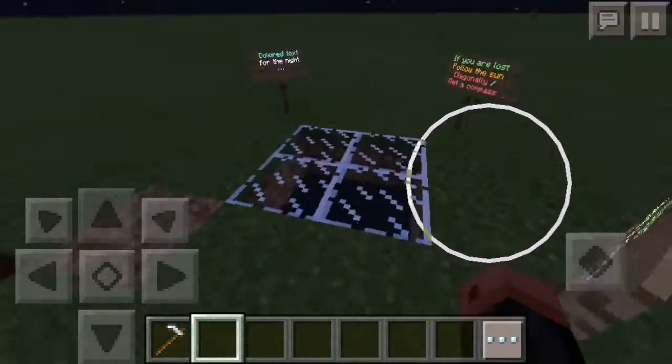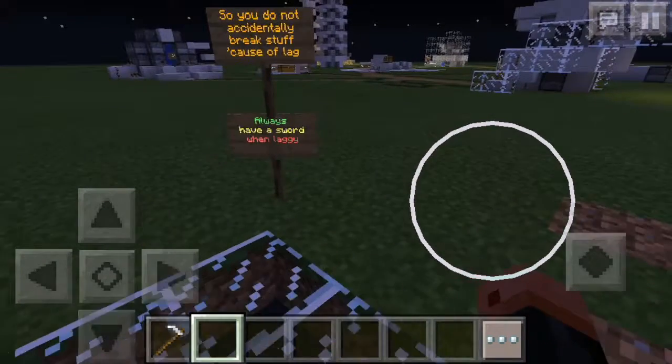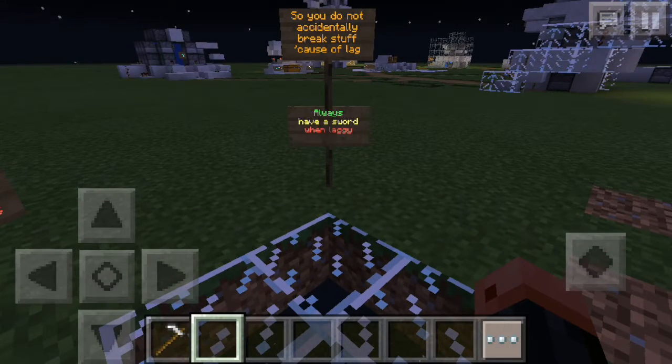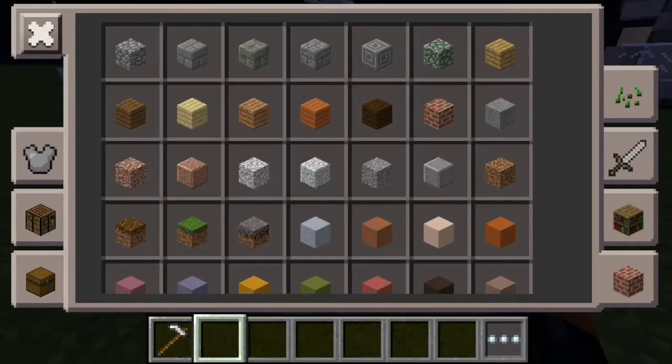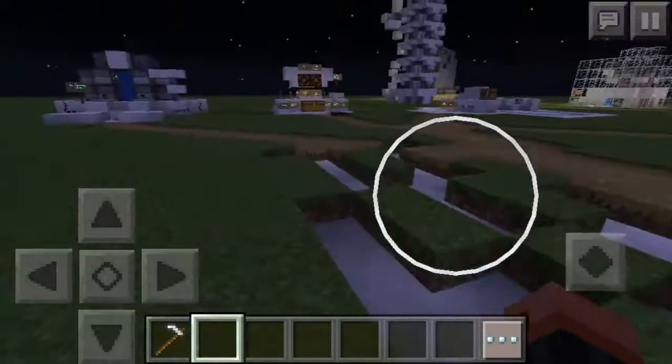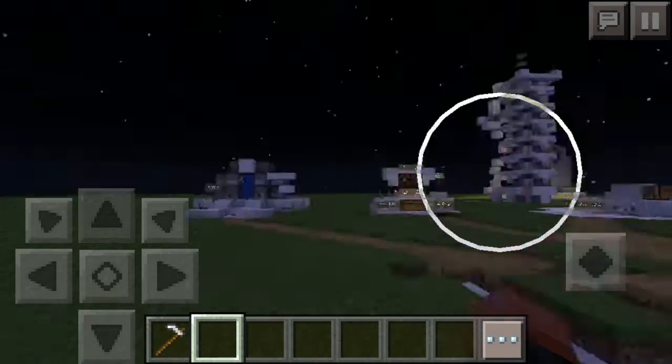Let's just read these signs — I need to give credit. It says: if you are lost, follow the sun diagonally and get a compass so you do not accidentally break stuff because of lag. Always have a sword when laggy. I don't know who this map is made by... let me check. The creator is ADR DPR — thank you for making this map, it's really cool!